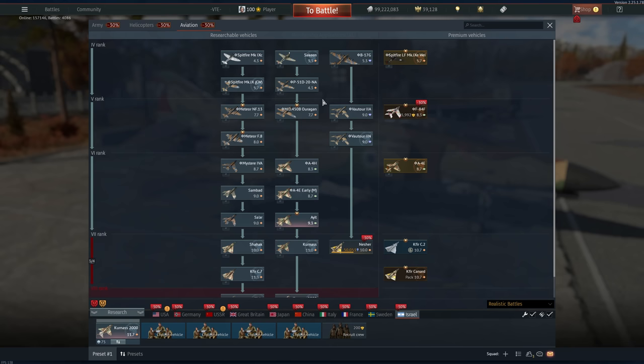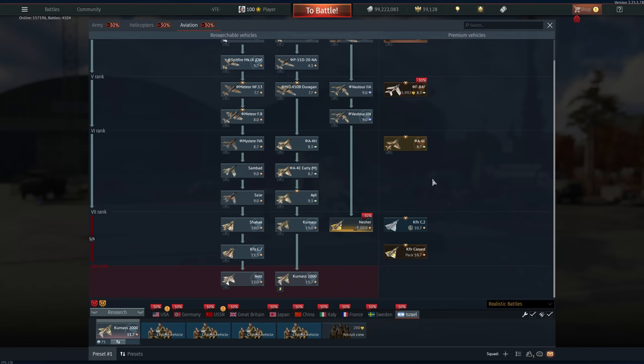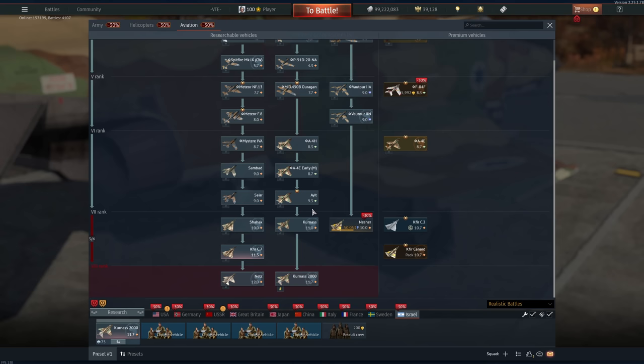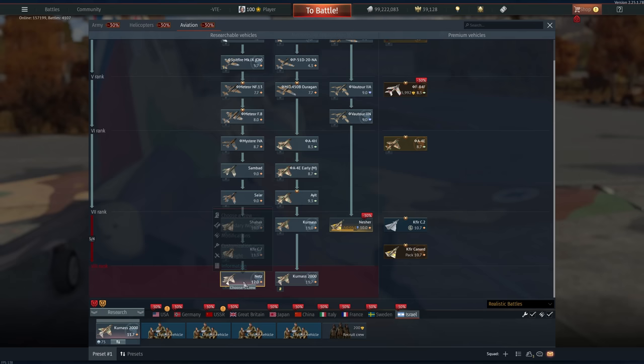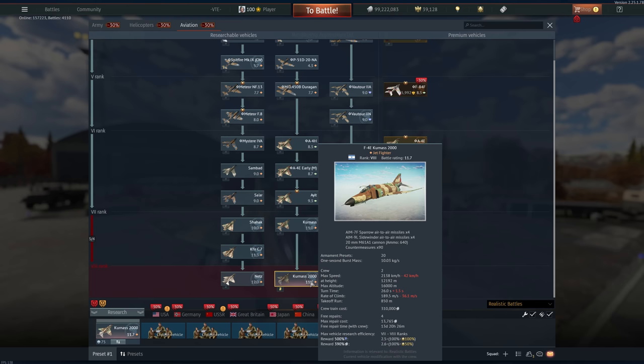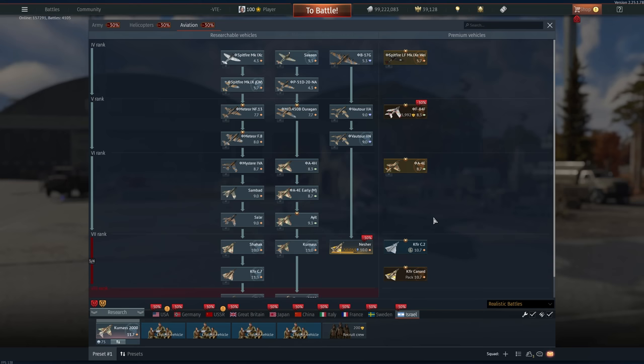The Netz F-13 is good but it's not fun. The Ouragan is okay but been over this with the French tree. The Meteor Mk.8 is too slow at 8.0. These planes are all bad. The only plane worth getting in Rank 6 is the A-4N. The A-4N is the best bet for Rank 6 — the issue is getting to it. That's why I have all these talismans; I couldn't stand flying them. The only unique vehicles really worth it are the Ajit and the Kfir C7. The Netz is the worst F-16 — the A model with only AIM-9Js. The Kurnass is simply a better F-4EJ Kai with wing slats so it turns a bit better, but the camo is worse.